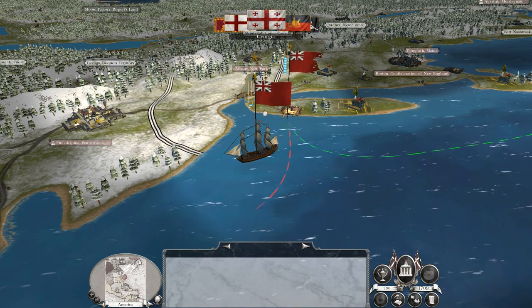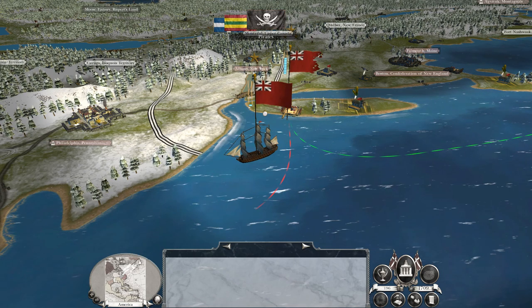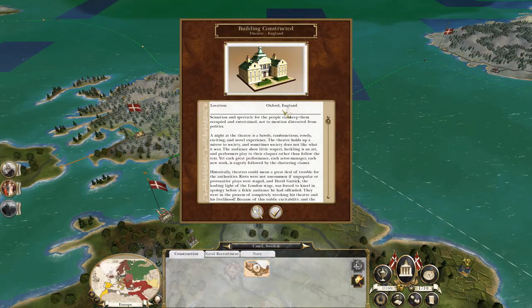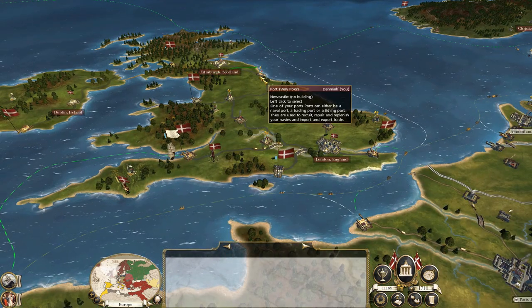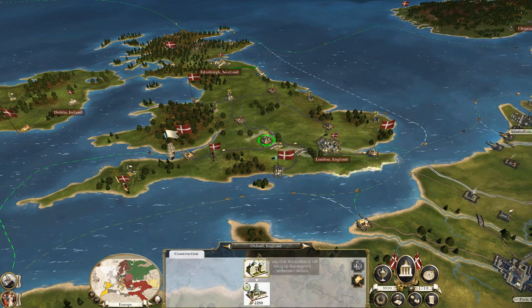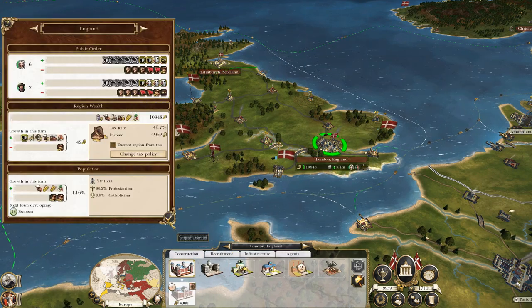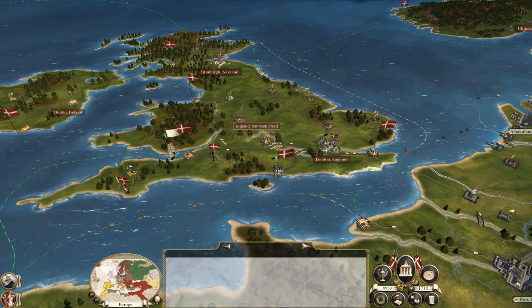Usually it's the Iroquois Confederacy taking Boston that triggers the United States to be born, but I don't know how it's going to manifest itself in this campaign. Newcastle can have another trade port. You don't need a happiness building yet because you're already quite happy, and you're going to get even more happy as resistance to occupation goes down. So I might even demolish one of these things and build another industry building.